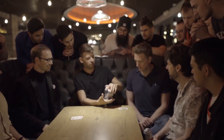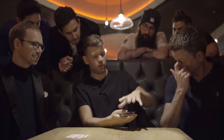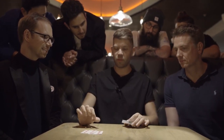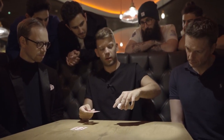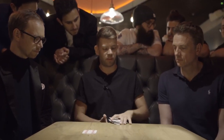Yep. And you just drop it back into the deck. So your card is somewhere in the deck. And here is the first assistant, the six of diamonds. I just throw the cards and drop the six of diamonds somewhere in the middle, face up.